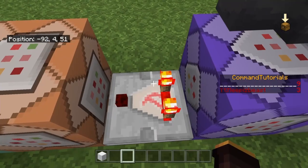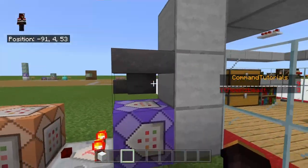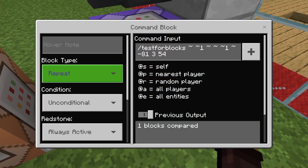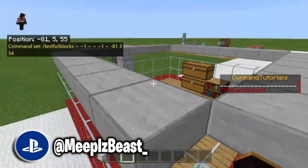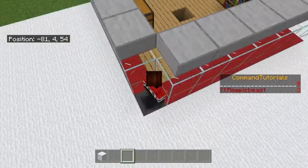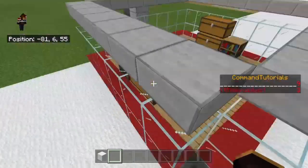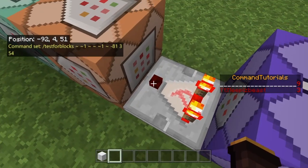Next, put a repeating command block under the hopper, then a comparator impulse block, and then four chain blocks after that. The repeating block is set to unconditional, always active, and the command is: testfor @a[x,y,z,r=1] — basically testing four blocks, with the coordinates being wherever your hopper is located. Those hopper coordinates are what you put in after the last part of that command.